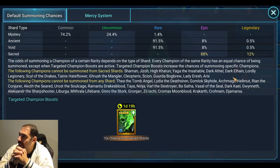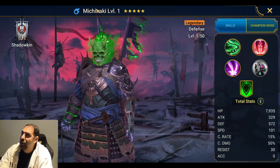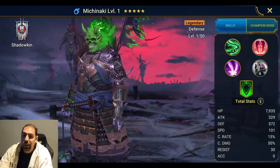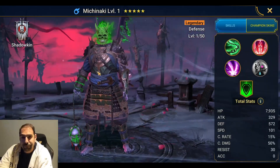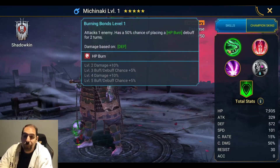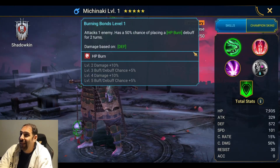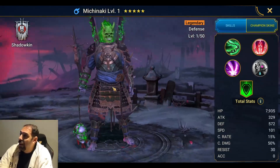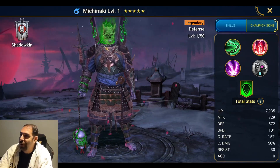The purpose of this video is the two-times legendary and sacred shard event — a 12% chance of getting a legendary — and also a 10-times chance of getting Mishinaki. I really wished it was a 10-times pull for a Sylvan champion, but here we are. He's a pretty darn cool-looking champ — absolutely perfect for Halloween, like they were sitting on this guy for Halloween.